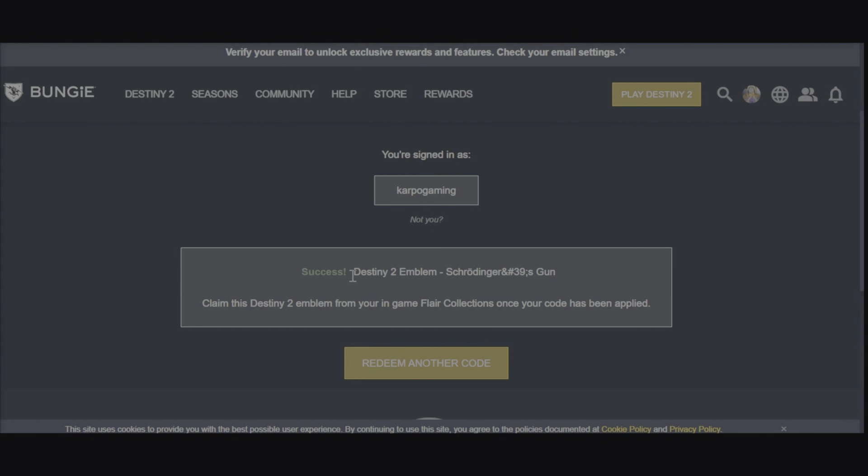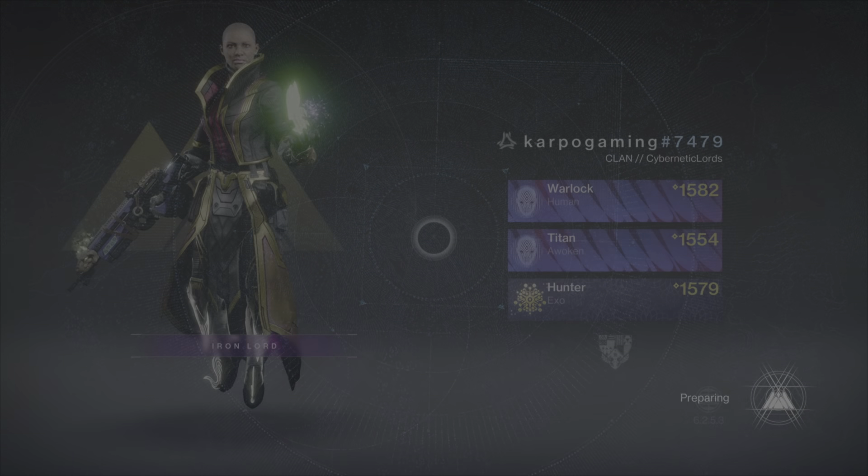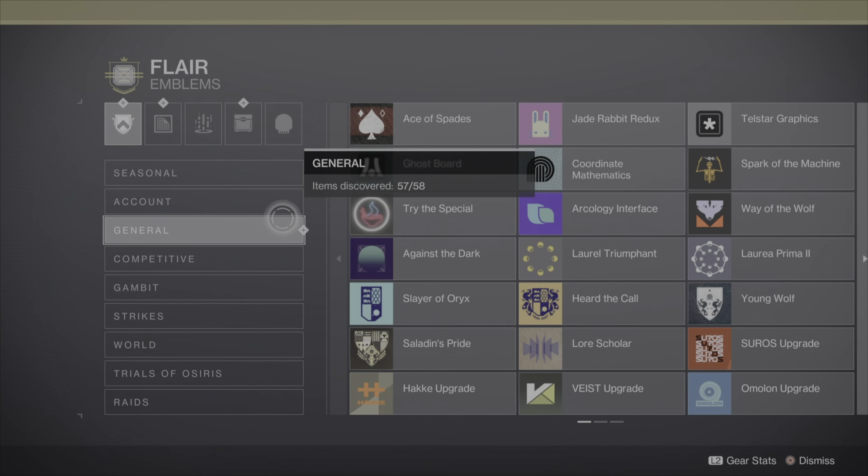If you didn't know, if you log into Destiny you might have this message waiting for you — a brand new gift, a Telesto emblem. If you didn't, well now you know. We're gonna head over to Bungie and redeem this code. You can redeem it as well; the code is 9LX7YC6TX.